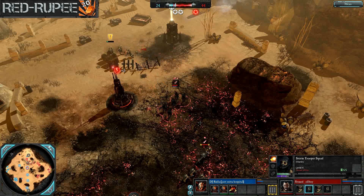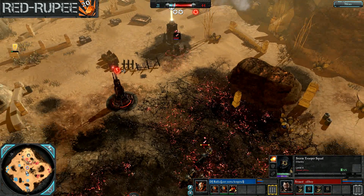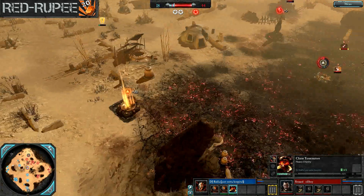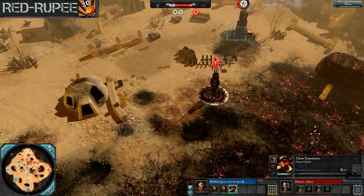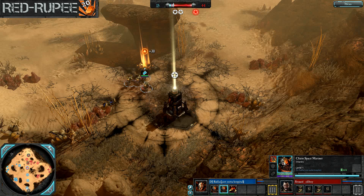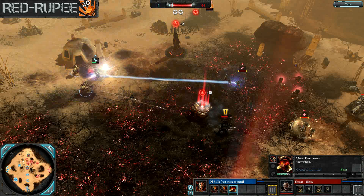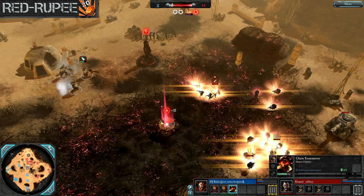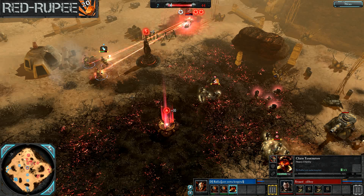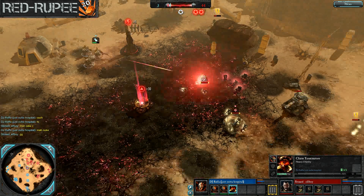DJ Rafa with very few squads left needs to get these guys into some cover. A nice looking grenade from those Stormtroopers deters them — he's going to take that point. And that's probably going to be it for Rafa. He's moving the Terminators back up, but I think that's just going to be too little too late — the VPs are ticking down. It's going to be a two-to-zero cap. The VPs are ticking down; this game's going to go to Stoned Elf Boy.